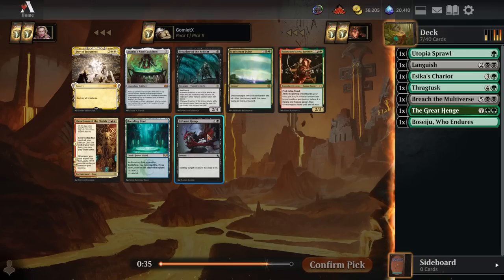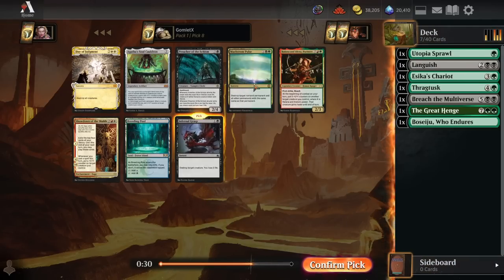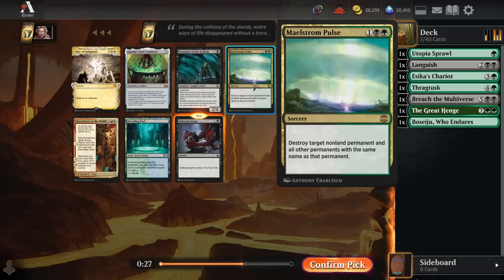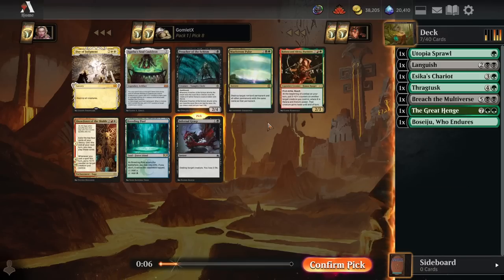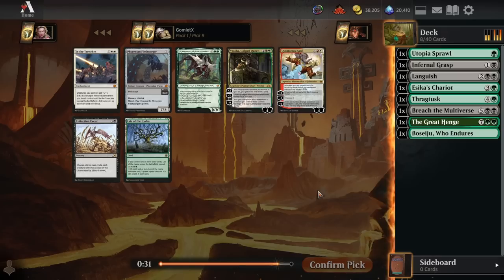There's a Maelstrom Pulse and an Infernal Grasp here. Infernal Grasp for raw efficiency is actually better - it's one mana less and instant speed, though it only destroys creatures. The upside of Maelstrom Pulse is it can destroy non-creature permanents too: enchantments, artifacts, and planeswalkers. But it is one more mana and sorcery speed. I like both better than Preacher of the Schism - that's just another creature that might die to our Languish. I'm taking Infernal Grasp over Maelstrom Pulse, even though that's a very cool card.